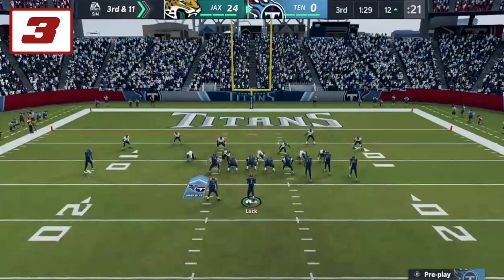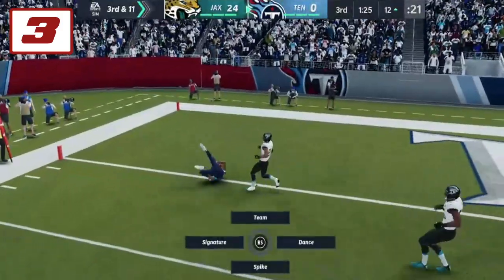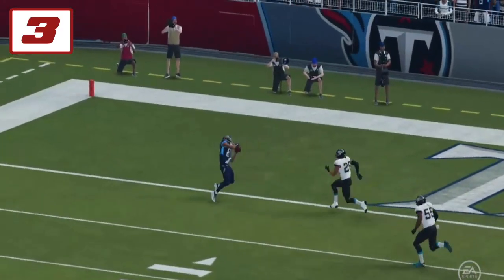Next up at number 3, we have the Titans getting blown out by the Jags, but looking to score and Drew Locke finds Christian Kirk, who beats his man one-on-one and catches the ball while twisting his body and reaching into the goal line. Great concentration from the receiver.